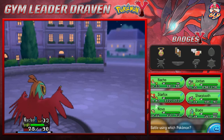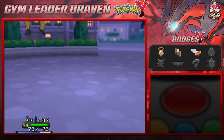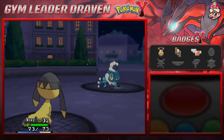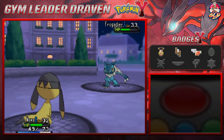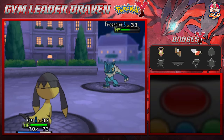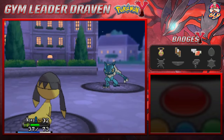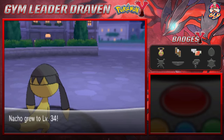Here comes a Frogadier, so let's go straight for Nova. Let's go with a Parabolic Charge - this Quick Attack is going to mess us up. Our Pokemon are slow, but Parabolic Charge heals us up. Water Pulse hits us pretty hard. Parabolic Charge again finishes off Frogadier and heals up our Pokemon.